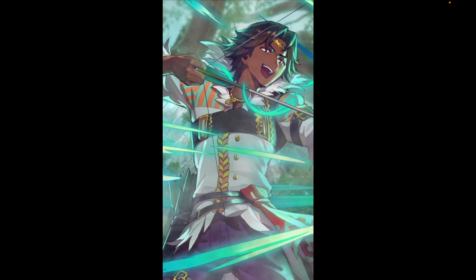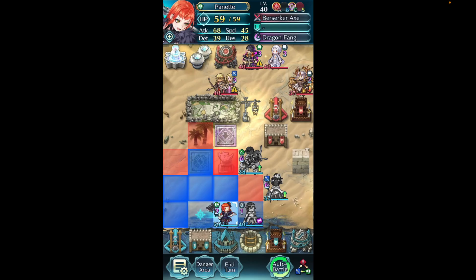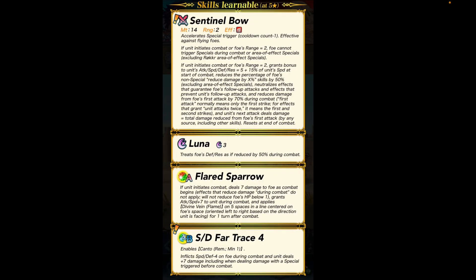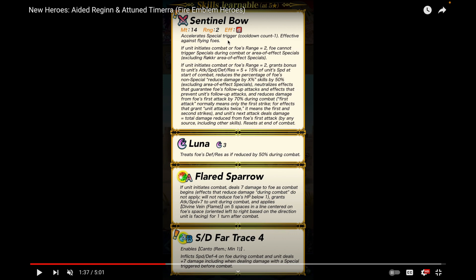The next hero is Tamera's beloved 'Sibby,' Fogado — the Affable Prince. He's a really unique and strong green bow cavalier, and he can avoid and negate specials which is pretty crazy. His weapon, Sentinel Bow, gives minus one cooldown and effectiveness against flying foes. If he initiates combat or the foe's range equals two, the foe cannot trigger specials — not just AOEs, but all specials during combat. This is huge against nukes like Fallen Nergal.